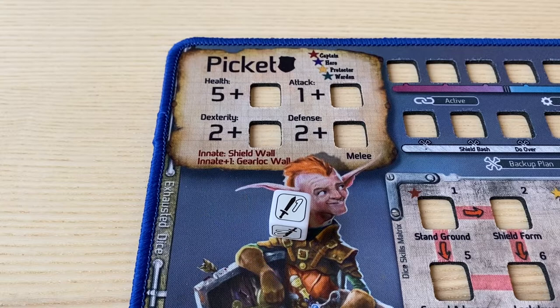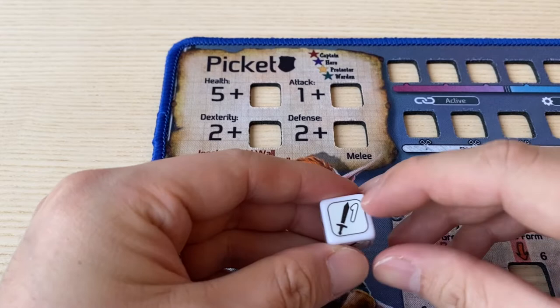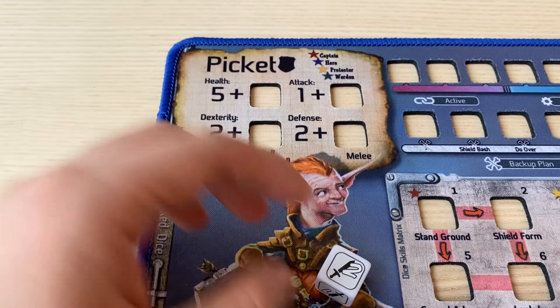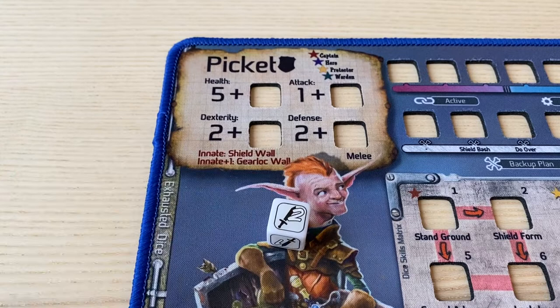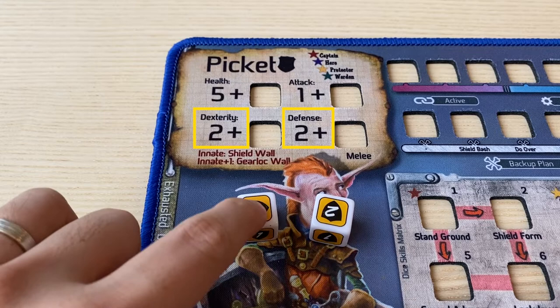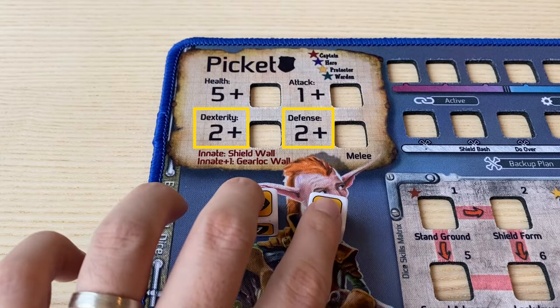Rolling attack dice allows you to deal damage to your target. The attack die has four sides with a value of one attack, one side with a value of two, and another side with bones. For example, if you roll the attack die and land on two, you deal two damage to your enemy. Defense represents the amount of defense dice you have at your disposal during a turn. Similarly, you can roll as many defense dice as you want up to your defense value as long as you have sufficient dexterity. Picket starts with two defense and two dexterity, so during your turn, you can roll up to two defense, or roll one defense and roll something else such as an attack die.